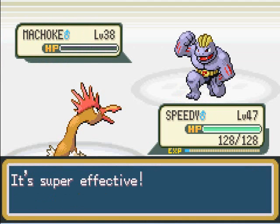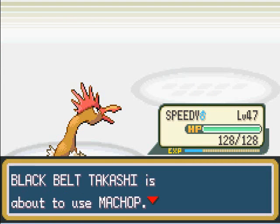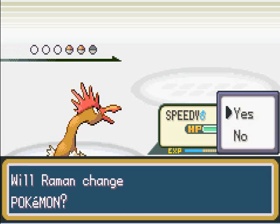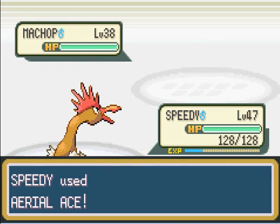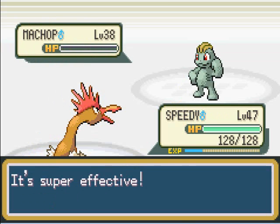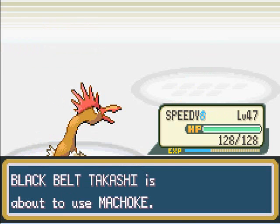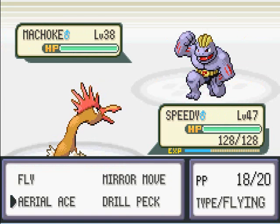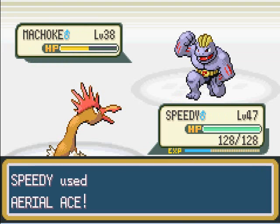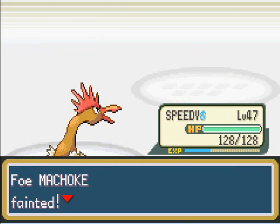Air Slash on Machoke — you just got choked! And Machop. I should have kept a Psychic type on my team; it'll be really useful when we go to the Elite 4, but I forgot, so too bad. I'm going to use Air Slash again and that should be it for Machoke. That is it for this battle — I should not have shown it because it was just a waste of time.